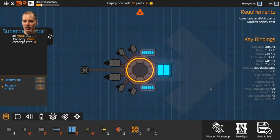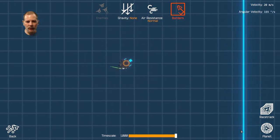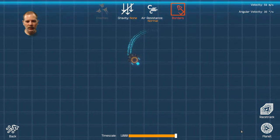We can go do a test flight — let's do a test flight and see how it goes. So this is forward, and then this is turn, and turn. Cool, all right, I think we got it.